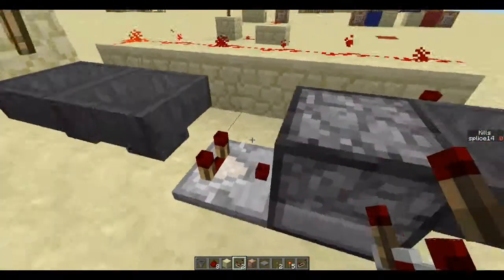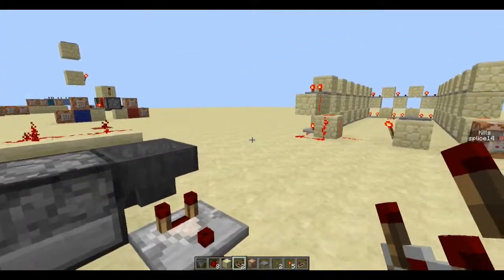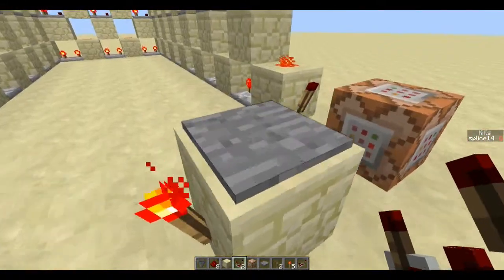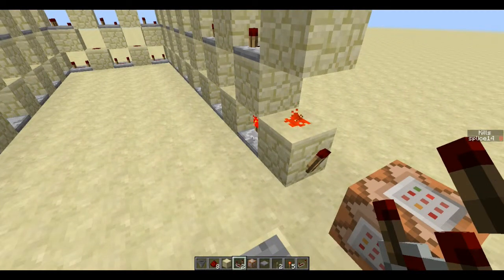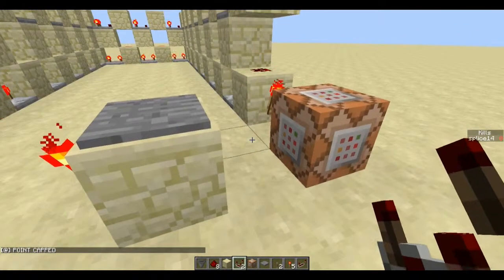This is a variation on someone else's design that I've modified. And this is another one — I think this might be Sethbling's design. I'll show you this one as well. This one is completely redstone; there are no hoppers involved. Point capped, and then it'll reset.